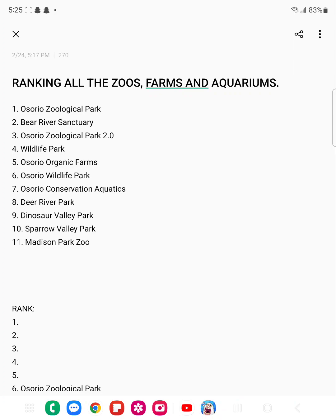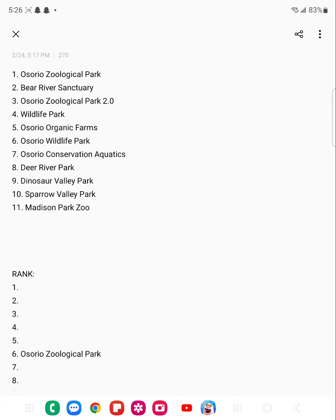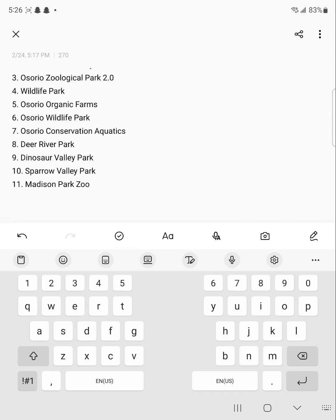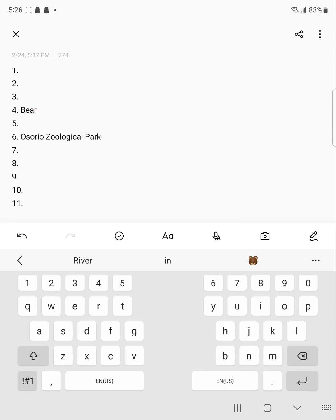The next zoo is probably one of my favorites if not my favorite — Bear River Sanctuary. This zoo was the biggest project I've ever worked on for the channel, the zoo with the most stuff, before Spare Valley Park came out. It was very fun to build — it had dirt paths like the ones villagers have in their villages. I really loved the design of some of the enclosures, so this is going to go in fourth place.